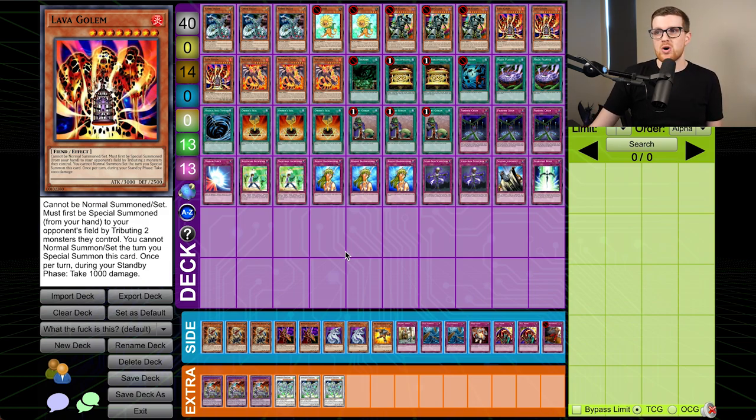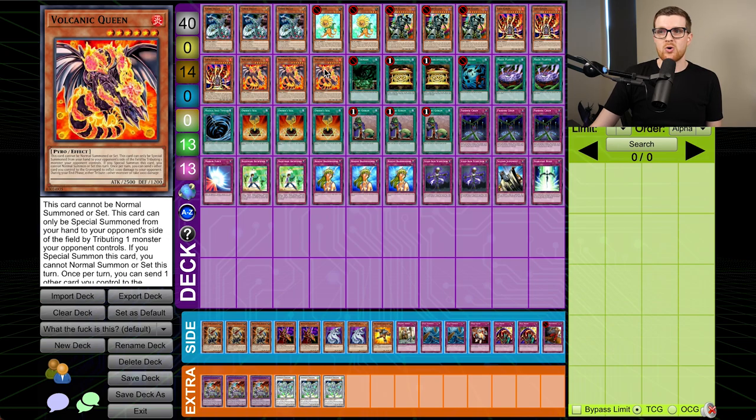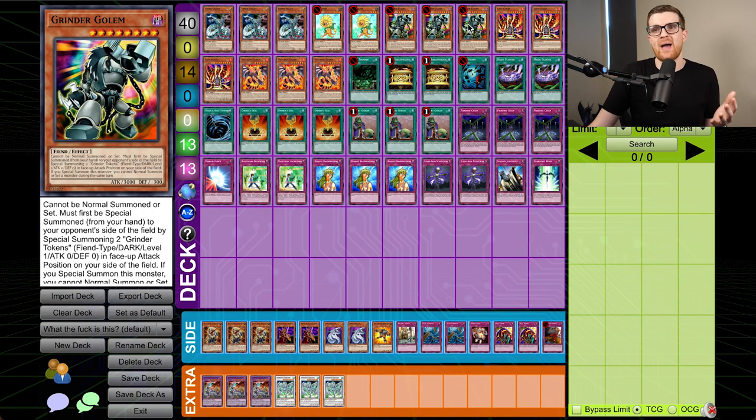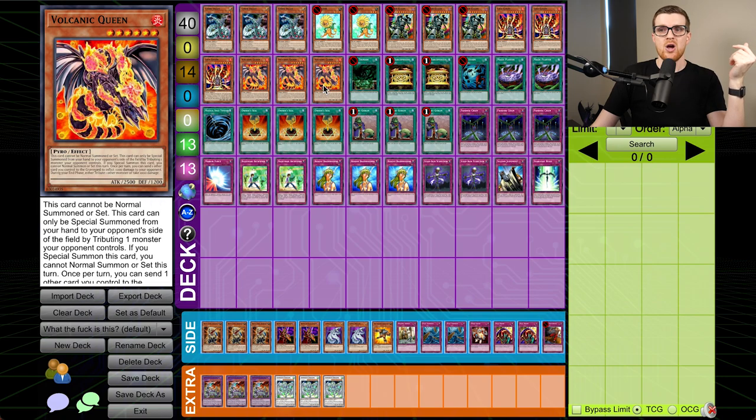You may be familiar with cards like Lava Golem, Grinder Golem, Volcanic Queen. All of these cards are known for going to your opponent's side of the field by tributing off their monsters. A lot of people may remember Lava Golem as one of the first Kaijus, and people may think of Grinder Golem as a combo piece that probably should have never been printed. But I don't think anyone until this point thought: what if we actually took the monsters back to our side of the field to beat our opponent's face? Because their stat lines are pretty massive — Grinder Golem's 3k, Lava Golem's 3k, Queen is 2500. The abomination before you is Owner Seal Remove Brainwashing dot deck.